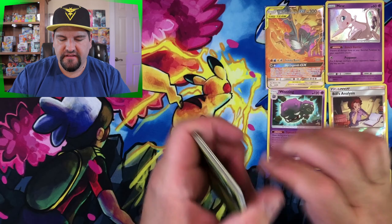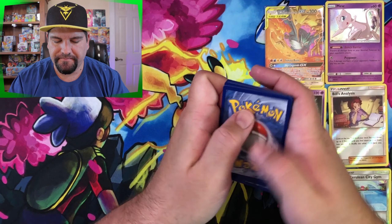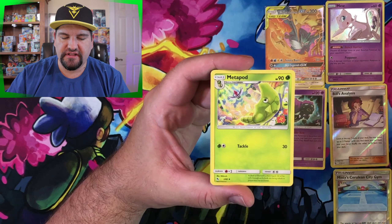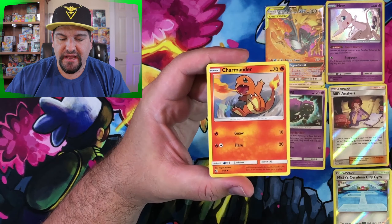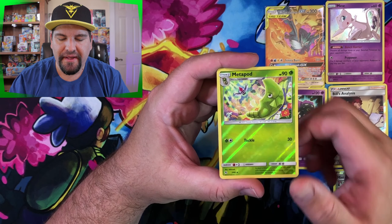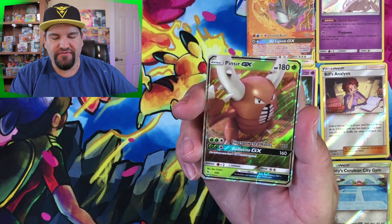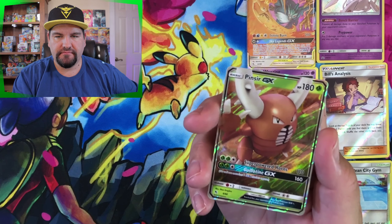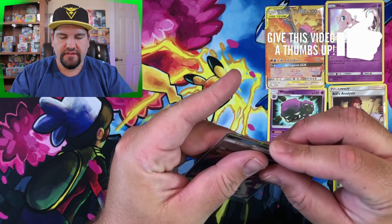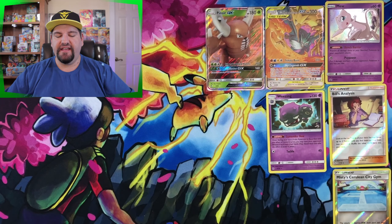That Caterpie is not in great condition — it has taken some damage. Some of these cards have sadly taken damage. Another water energy, Misty's Determination, Pokemon Center Lady, Metapod, Caterpie, Charmander, Clefairy, Psyduck, Magikarp — Metapod is the reverse holo — and we've got a Pinsir GX ultra rare right there. Very nice. No shinies yet, but we've got two GXs — two ultra rares. That is good.